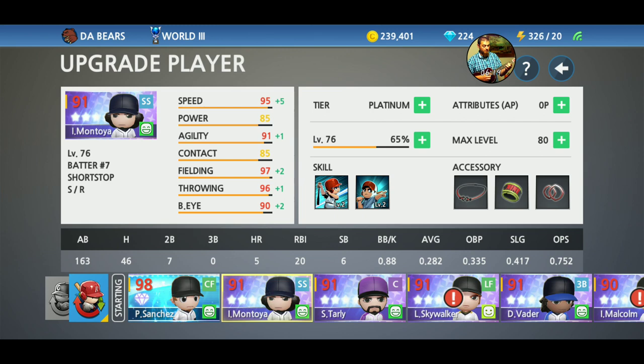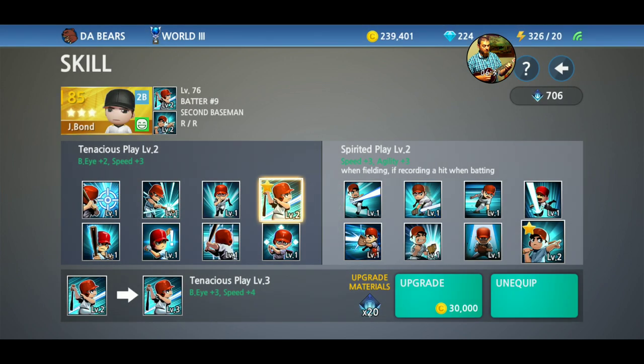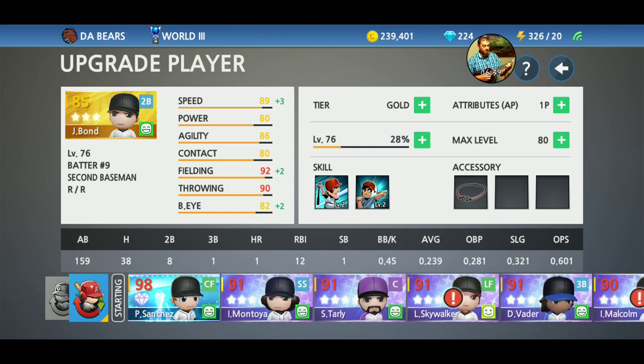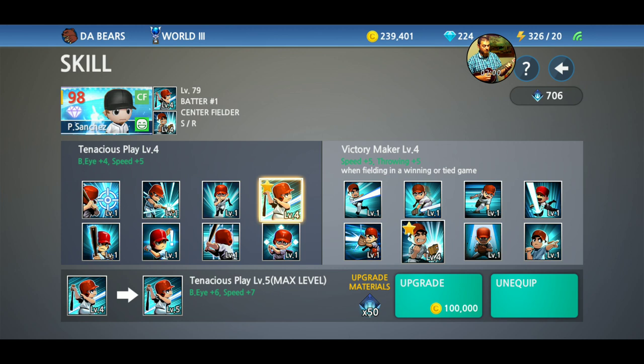Going through some of my thought process on which ones to use: almost all except Mario use Tenacious Play — batting eye and speed. I like increased batting eye because knowing where that ball is going to end up while you're batting is probably more important than the swing you choose, and your ability to read whether it's shifting is very important. Plus it also increases your speed, and it doesn't say 'when batting' — it just says speed plus five. So your speed is affected at the very least while you're running bases, if not while you're playing in your position.